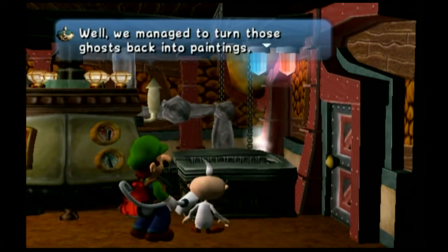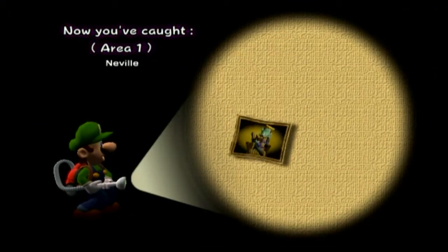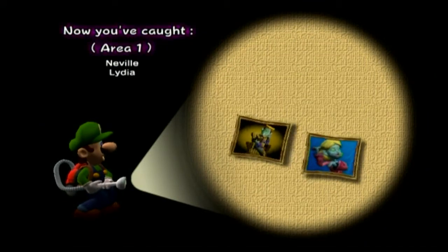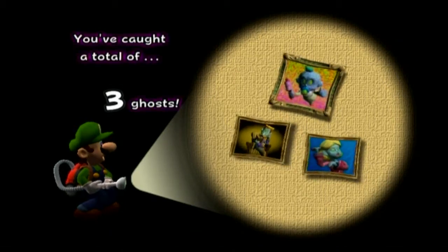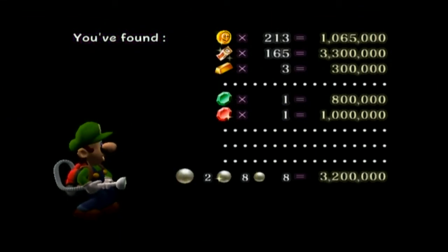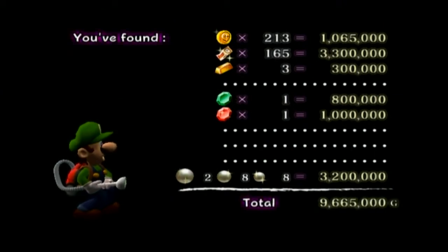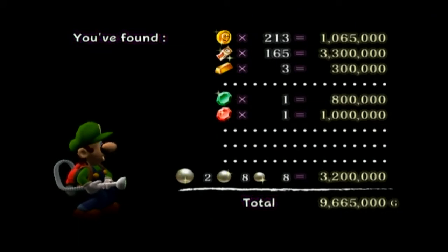We managed to turn those ghosts back into paintings — thanks for your help, Luigi. We have caught Neville, Lydia, and Chauncey — that's a total of three gallery ghosts. And here is the end-of-chapter rundown of cash. I have every piece of money. So at the end of chapter one, if you're doing what I'm doing, you should have 9,665,000 pieces of gold.